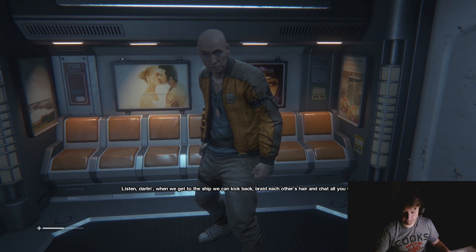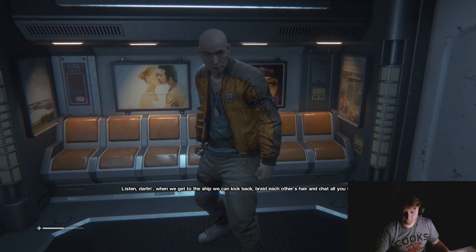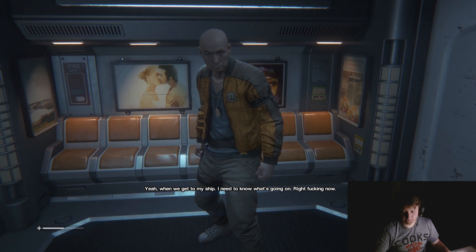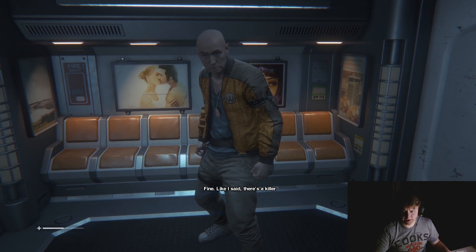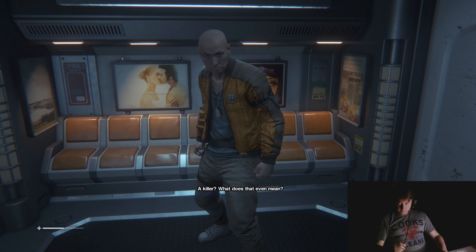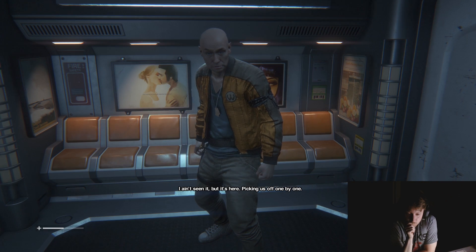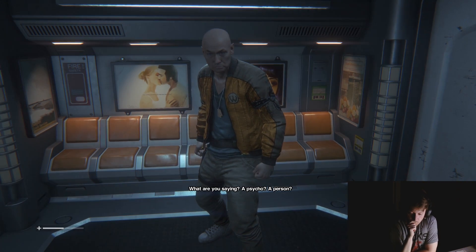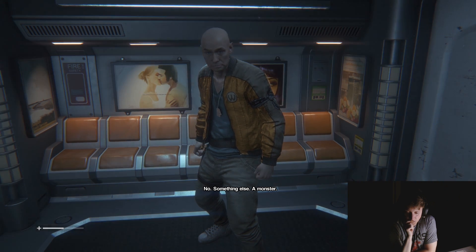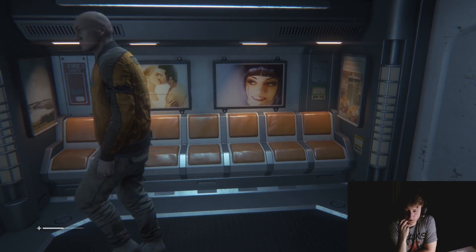When we get to the ship, we can sit back, breathe each other's air and chat all you want. When we get there, I need to know what's going on right now! Language. Like I said - there's a killer. A killer - what does that even mean? I ain't seen it, but it's here, picking us off one by one. What are you saying - a psycho? A person? Psycho killer - fa-fa-fa! Run, run, run away.